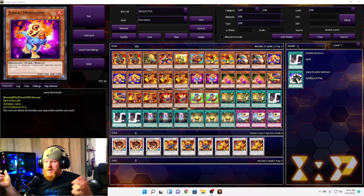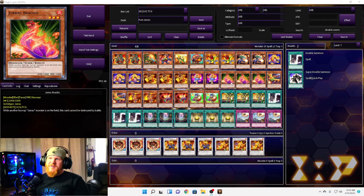We have two Jurac Monoloph. This is a level three with 1500 attack. This card can attack all monsters your opponent controls once each, but for 1500 attack, how many monsters are you possibly going to destroy in today's meta?